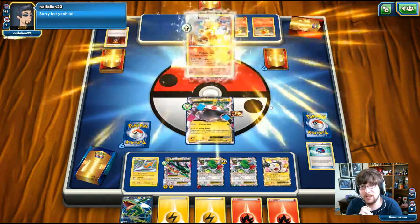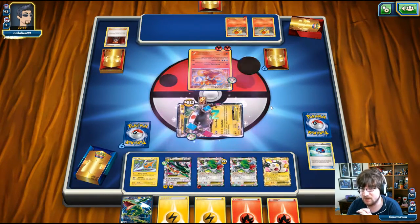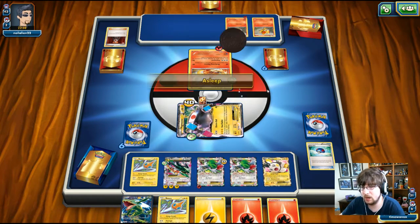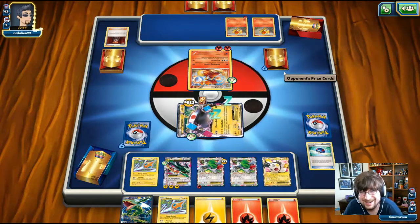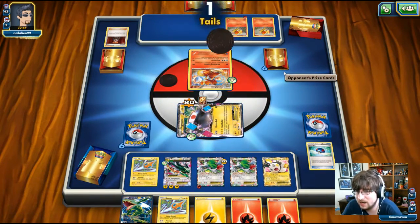Maybe I'll even let him know this is being recorded. Delphox uses Flickering Flames — does 40 and puts me to sleep. I stay asleep. He can knock me out all he wants, because I'm going to be doing 15 damage counters spread. I can actually knock it out if it doesn't break evolve next turn. If I get one more energy, I can knock out this Delphox, which I'm A-OK with — especially since he doesn't really have a lot of card draw.